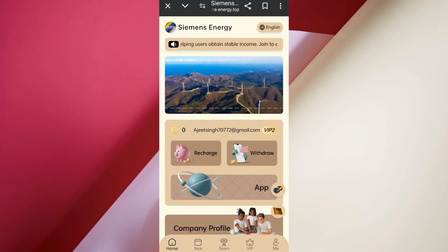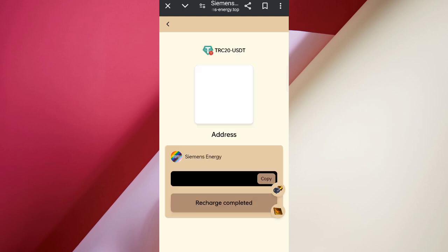Now click on the wallet and you can see my withdrawals. Now click on Recharge, then select TRC20 USDT. Now copy your wallet address and open your wallet.